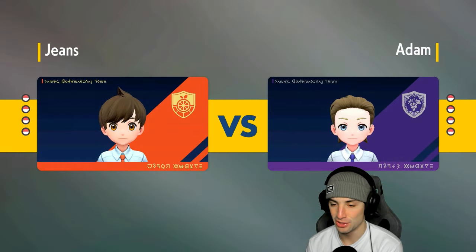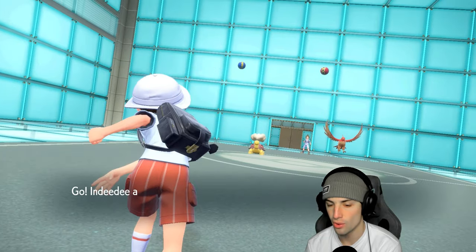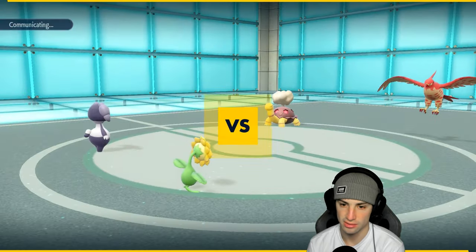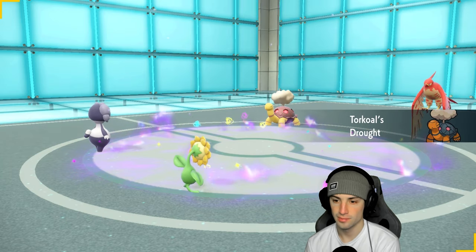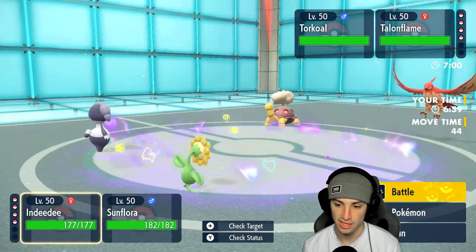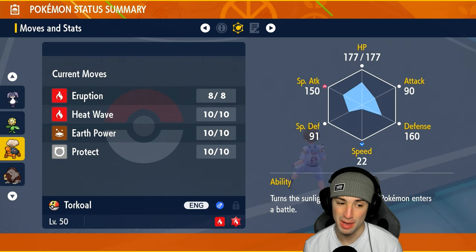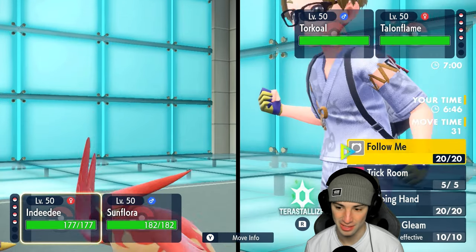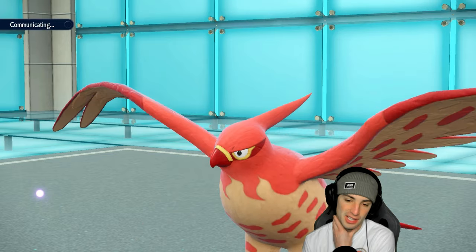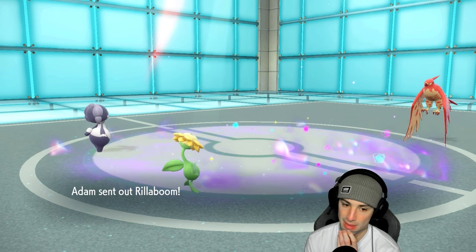They have Charizard and Charizard is a massive threat, so let's see. They end up going Talonflame and Torkoal here. They could end up taunting me, which is a little scary. Sunflora is out here and Eruption looks terrifying. Sunflora at 31 speed with Iron Ball might actually be slower than the Torkoal — bad news. I have Grass tera type but that's not too good for Ndidi. I'm just going to go for trick room and protect Sunflora, hoping they just withdraw the Torkoal and no taunt pops out.